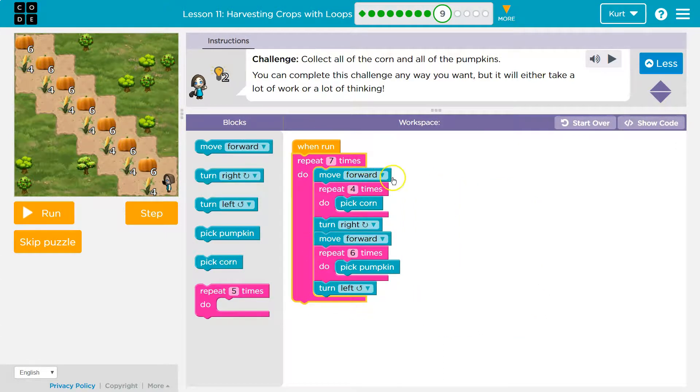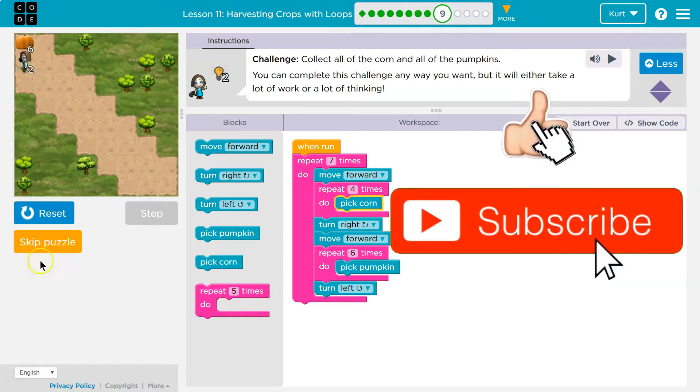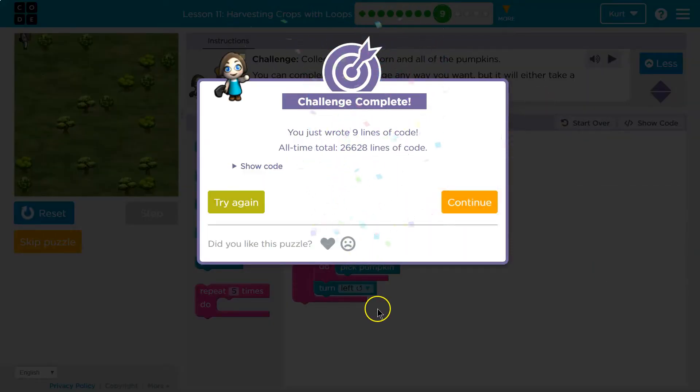So the first round, it will move forward, pick corn four times, turn right, move forward, pick pumpkins six times, turn left. It hits the bottom, goes back to the top and says okay, six more times: move forward, and again repeats four times picking corn. It's so much easier using repeat blocks than having to write everything out — that could have been 50 lines of code. Awesome.